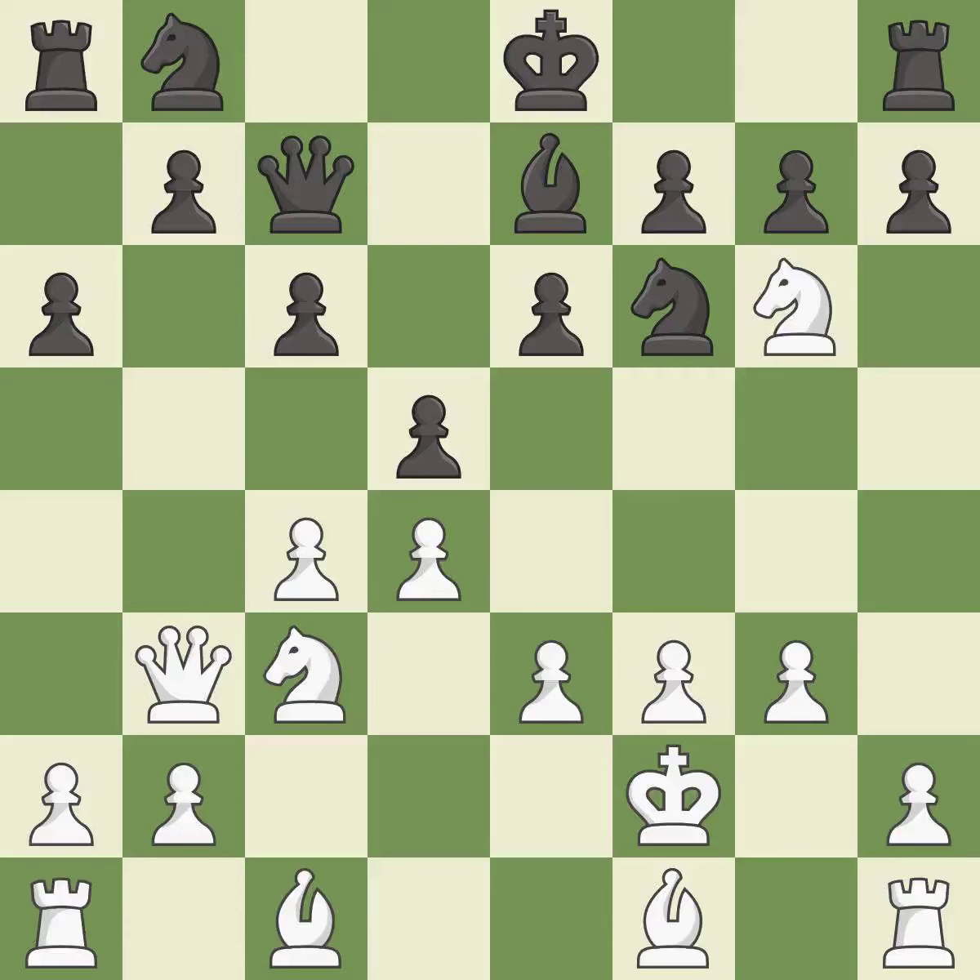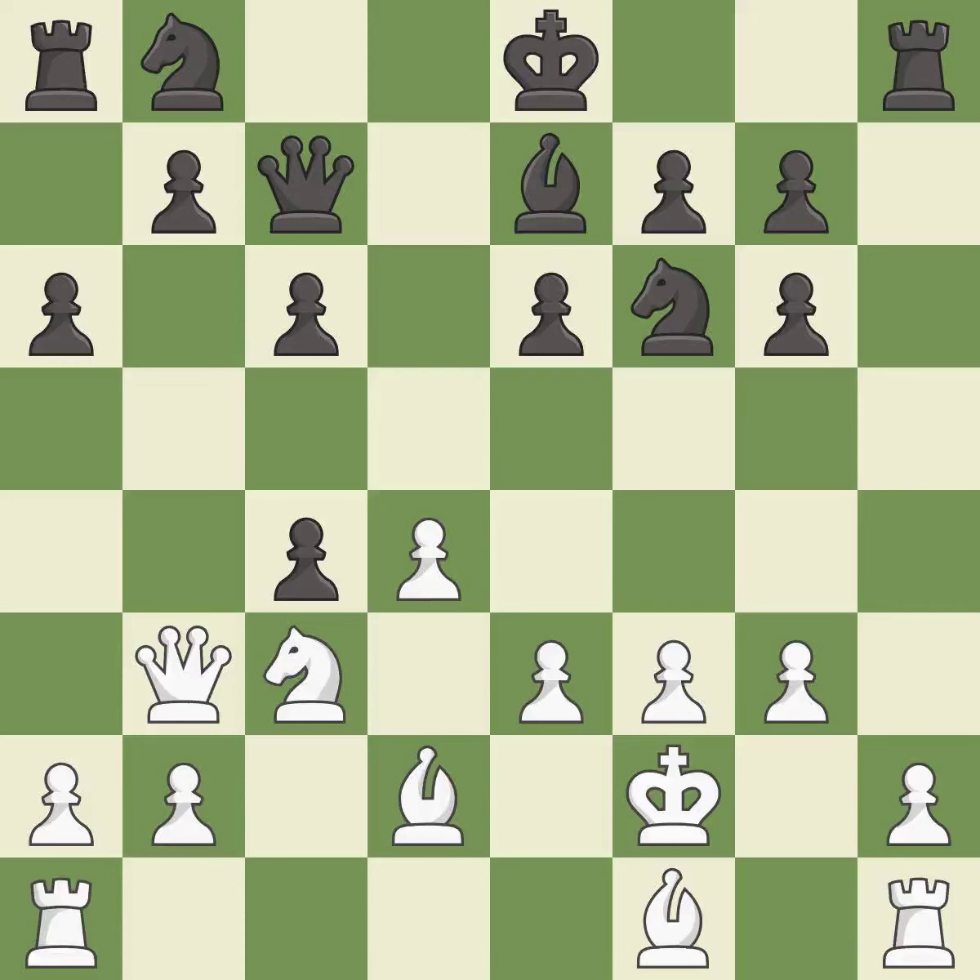The best move recaptures. A bishop is activated by developing it off of its starting square. This maintains the balance in material with a good trade. After taking back, the opposing bishop is kicked by a pawn and must now move or be captured — it is excellent.